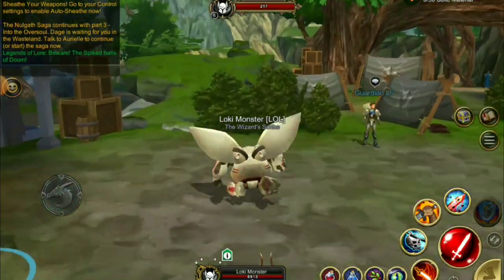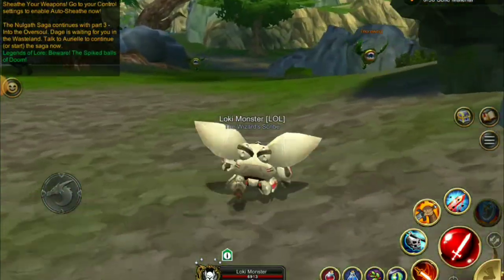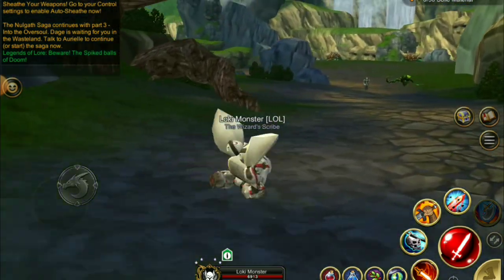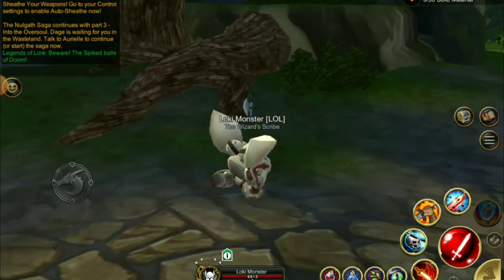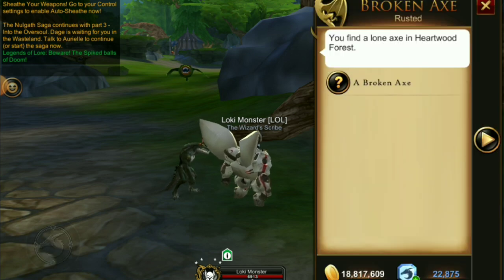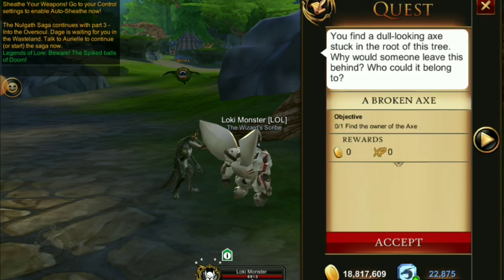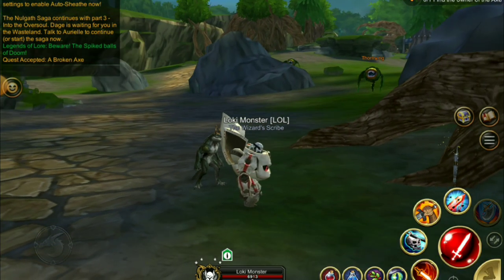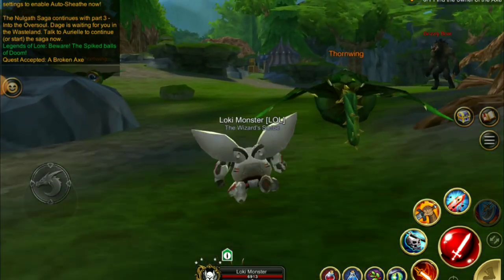We're not going to actually start with Ludrow — we're going to have to go find his broken axe first. Head down here to start your quest and find this little axe sitting here. Click on it and once you click on it you just need to accept that, then run back to Ludrow again.